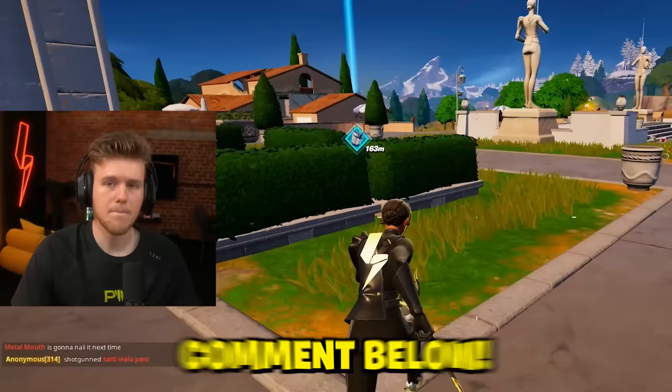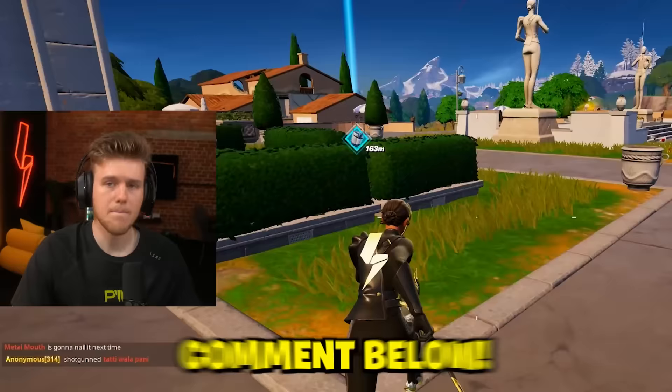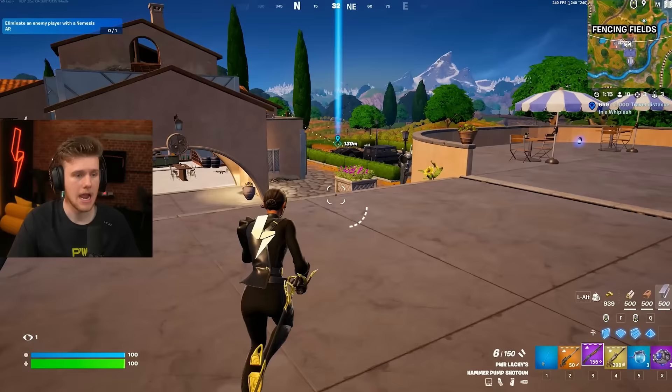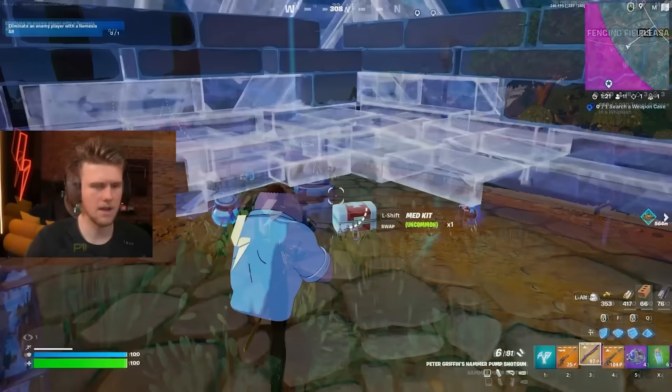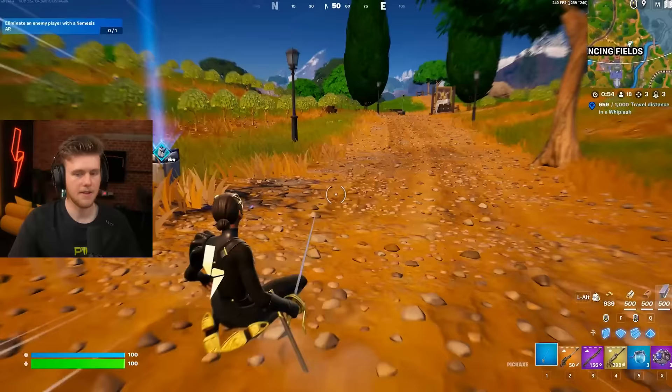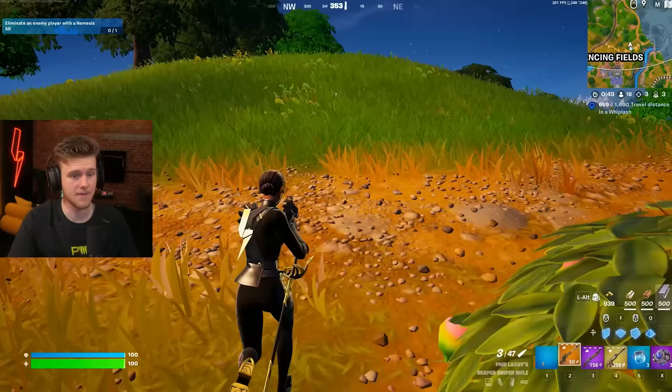Let me know what weapon attachments you guys prefer in the game — those are some of my personal favorites. Now, the other thing in the game is the weapon caches. They don't have slurps anymore, which is good because they've just been replaced by medallions, so don't worry — they're still in the game. There isn't really much of a point to get them; I guess the best part would be getting the metal from it.